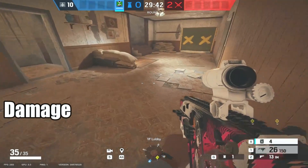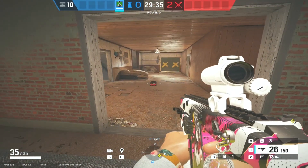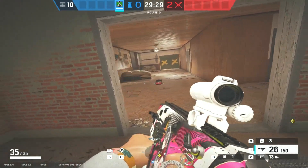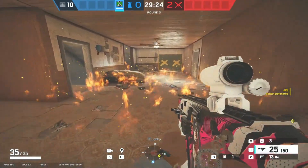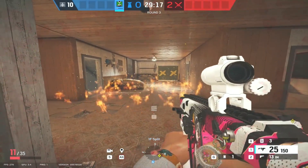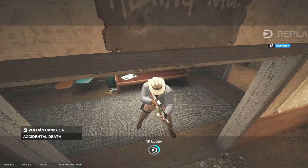The big thing to talk about with these new canisters is the damage they do per tick. If I set one off and stand in the flames for one tick, they actually do 12 damage per tick. So I've gone from 35 to 23, then from 23 down to 11, and one more time — because it does 12 a tick — I'm a goner. So 12 damage per tick for every tick that the attackers are in the fire.